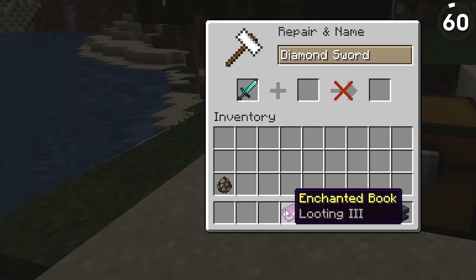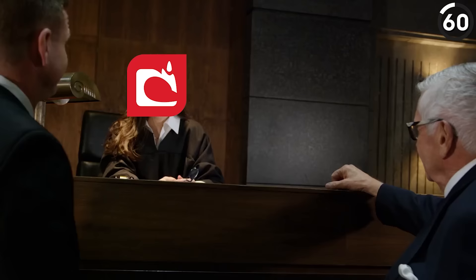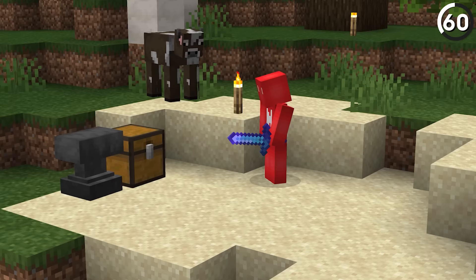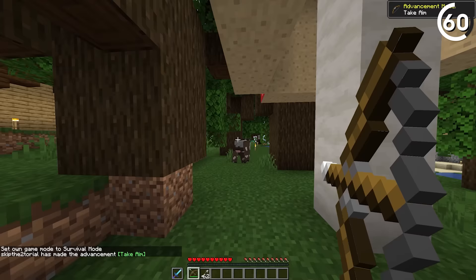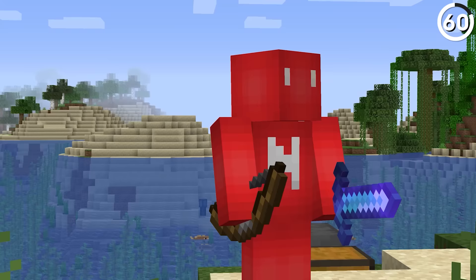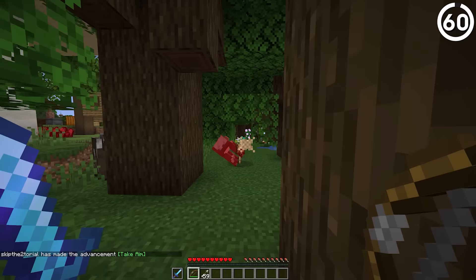Looting 3 is an amazing enchantment, but it's a real shame that Mojang only intended it for swords. Through the help of the offhand function, it's possible to hold a ranged weapon in your second hand and still have the looting enabled. Whether it's instant health on zombies, a bow for creepers, or snowballs on a blaze, the looting enchantment is applied just like the sword. Better yet, no damage is actually done to the looting weapon — letting you get away scot-free and still benefit from its power.